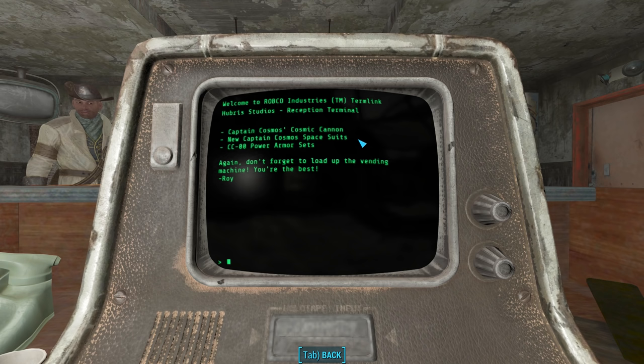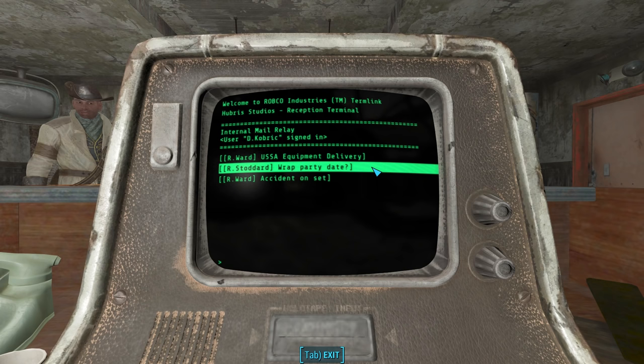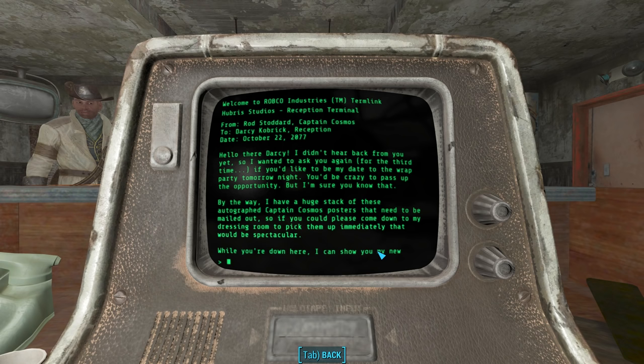So we're looking for ID cards that should allow us to access a new weapon, some new power armor, and some spacesuits. In the next intramail, we find a message from R. Stoddard — wrap party date — from Rod Stoddard, Captain Cosmos himself, to Darcy Kobrik in reception, October 22nd, 2077 — the day before the bombs dropped. He's asking for the third time if Darcy would like to be his date to the wrap party tomorrow night.